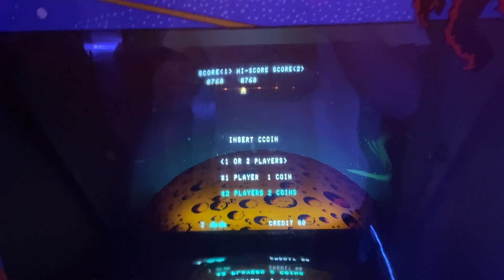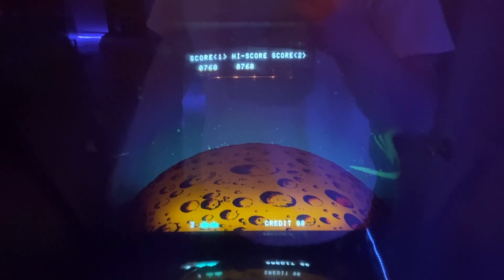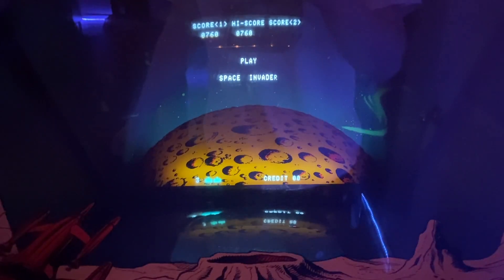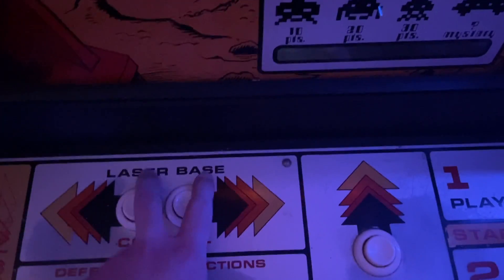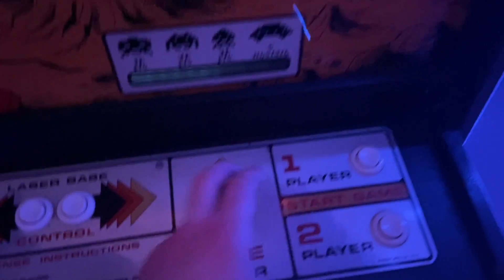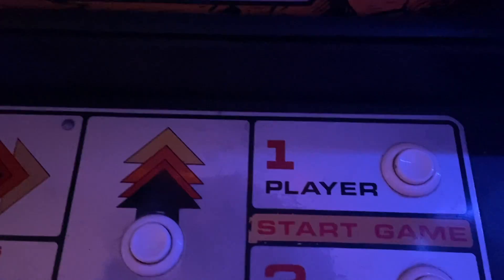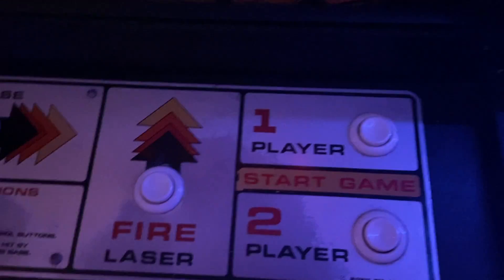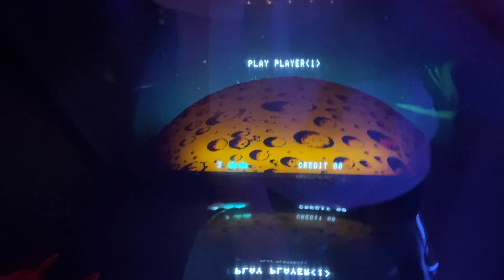Let me show you guys some gameplay now. I have a quarter — let me put it in. I'm going to be using one hand to play because I'm using the other hand to hold the phone for the camera. It has a button to go right, a button to go left, and a fire button — that's pretty much it for the controls. There's also the one player and two player start. Put a quarter in and start up a one player game.